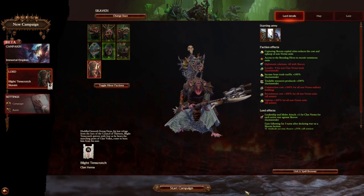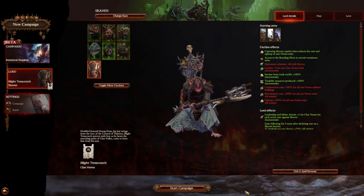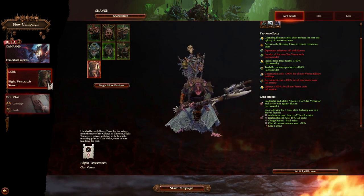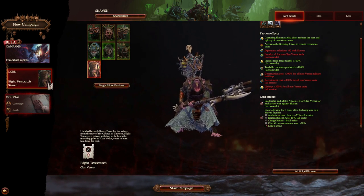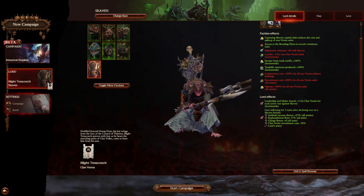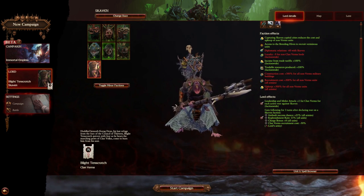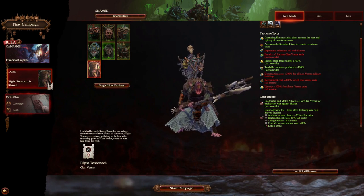Hello everyone and welcome back to the Great Book of Grudges. My name is Nathan, and the Skaven modders are awakening from their hibernation, which means a new faction mod. We've got a totally new mod which implements Clan Worms. As you might be aware, all the Skaven clans are actually quite different to each other, especially if you've read through the heraldry book. Many of them take up their own playstyle and culture, which was sadly not represented in the tabletop — but modders are doing this for Total War Warhammer 3.